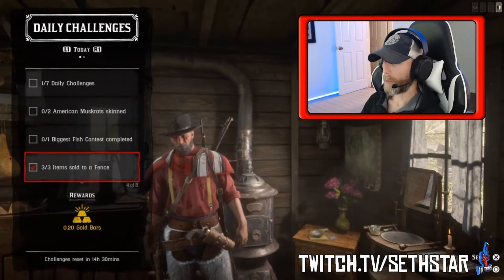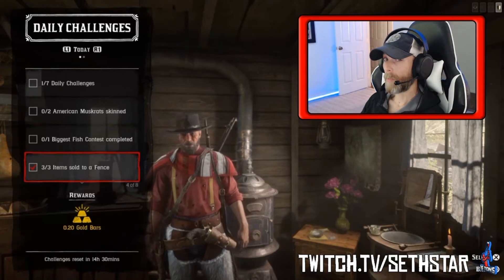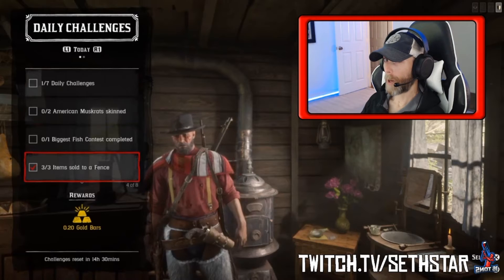In my personal pick of the day, Number 3: Sell 3 items to a fence. Just go to your local fence and sell off 3 items, either looted from bodies or found in houses.